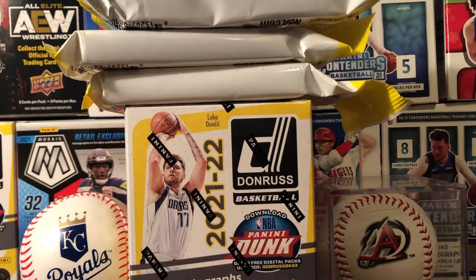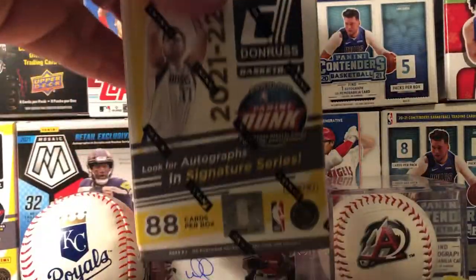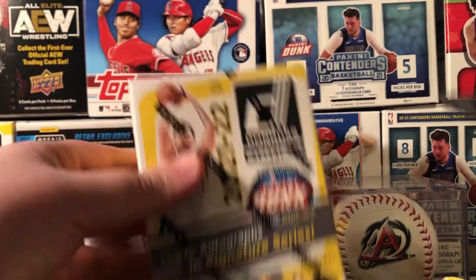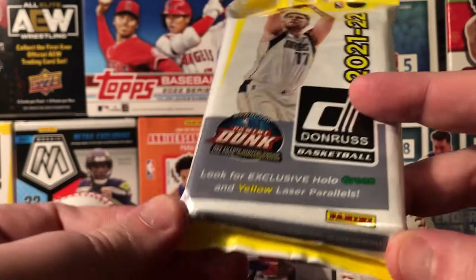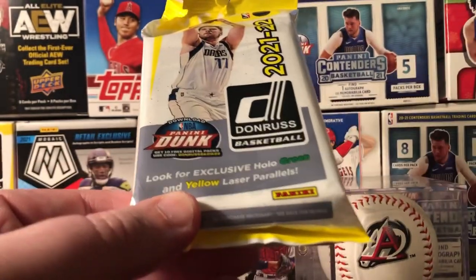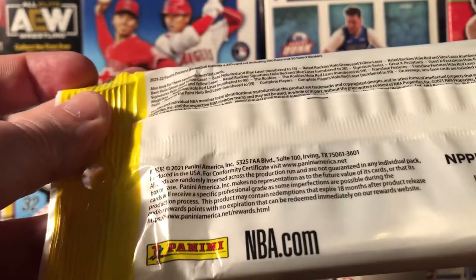Alright, got some more Donruss — some fat packs, cellos, heard them called both ways. I kind of like the name fat pack, it looks more like a fat pack of cards. Got three of these and one more blaster. We're gonna see what we get — really looking for that signature auto. On the fat pack cello, you're looking for the exclusive green and yellow lasers; on the blaster you get orange and purple.